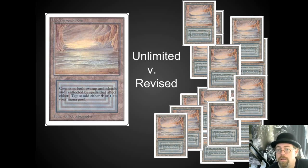At least in English white border — we don't know how much of the black border was printed in Europe. Wizards has never released those numbers, or even the white border in Europe. The Unlimited are about an 8% chance of finding them if you're looking at white border dual lands at this point.